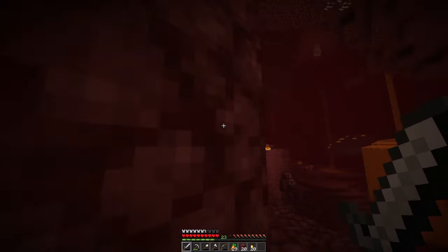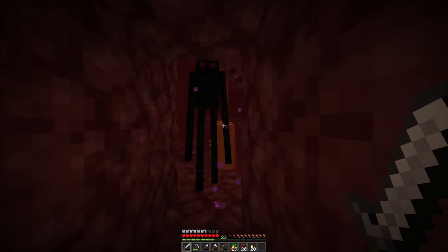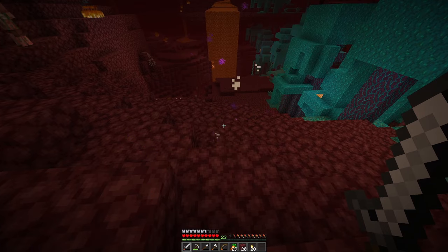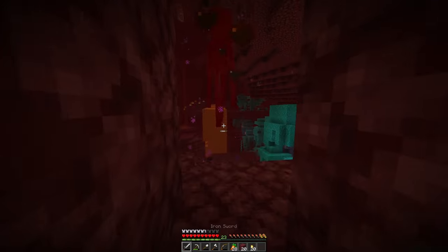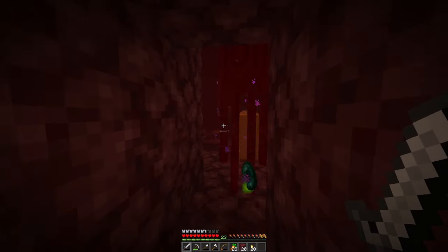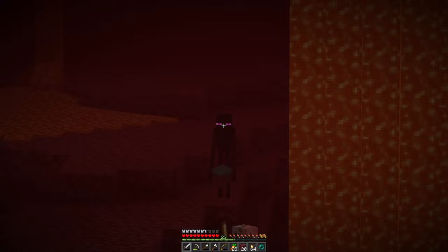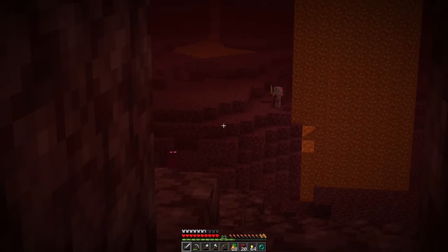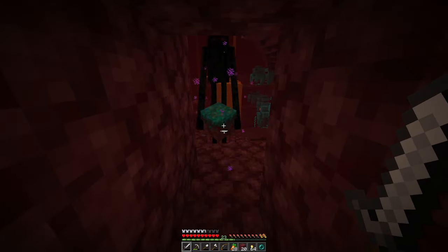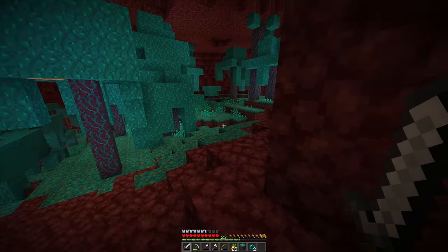I looked at you buddy, come here. Let me smack your toes — little black hot dogs! Two hits, he didn't drop an ender pearl. Come here, give me your ender pearl. Oh my god, he dropped one! We got six balls already — everybody's giving me their ender pearls. I'll take it back to the overworld with me.